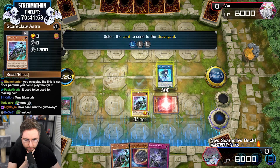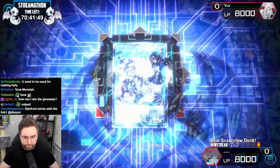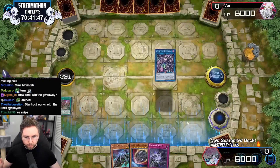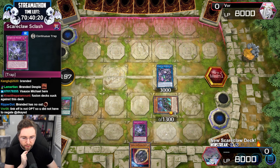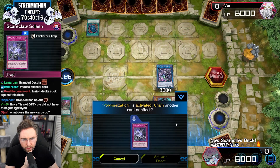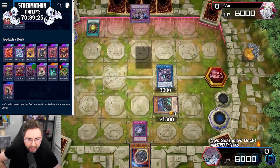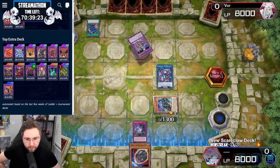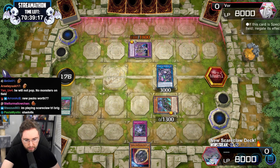Let's go. Edge imp chain — he could pop my back row with the chimera. He can't make chimera off of this. What is he going to make? APK. Target a face-up card on the field, negate its effects — while it's forever negated. Chain link block.